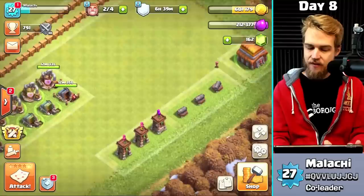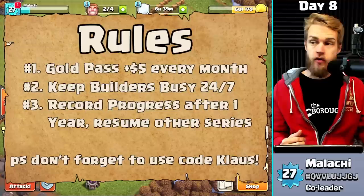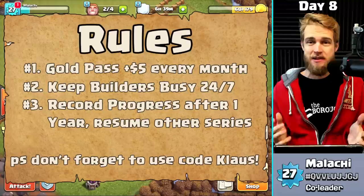I am here on Gold Pass Clash on my Town Hall 5, and I have done a lot to get really close to going to Town Hall 6 already. It's only day eight — end of day seven here on the series. Remember the rules: number one, we're going to buy the Gold Pass once we're able to at Town Hall 7, and also an additional five dollar pack every single month, just to see how far we can get in one year.